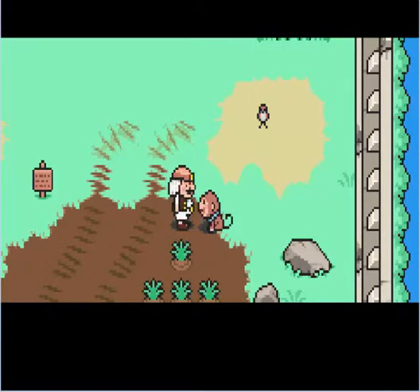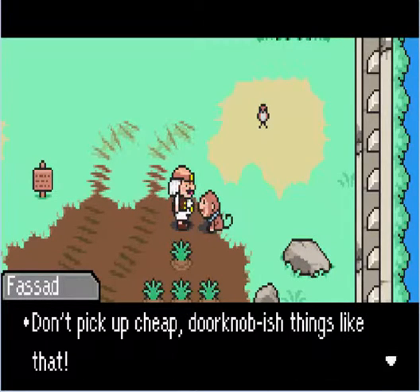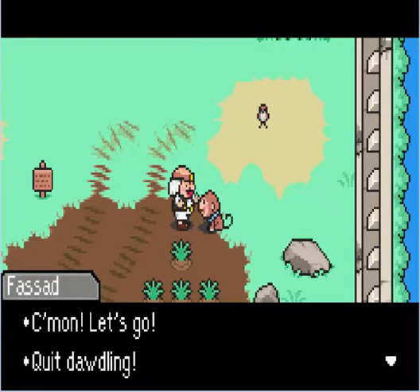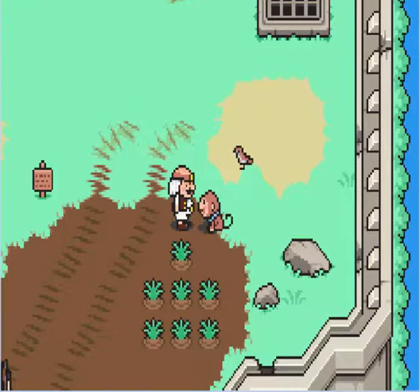So now we have it. 'Don't pick up cheap doorknob-ish things like that!' But he throws it away - into the moat. 'Come on, let's go! Quit dawdling!' Anyway, I just thought I'd show that off because I remember in the last episode some guy's in jail because he just picked up a doorknob, so that doorknob is making his rounds.